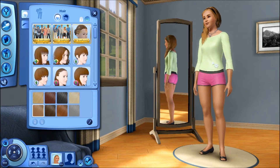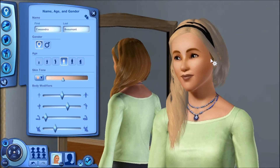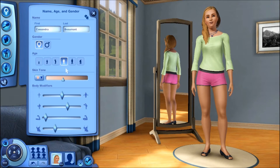So, first thing I've done is I've gone over and I've created a name: Cassandra Beaumont. I think it's a pretty good name. This was like the random preset that I got, which was pretty good. I like the face. It's pretty nice. The hair's good, but her clothing style, it's not the best.